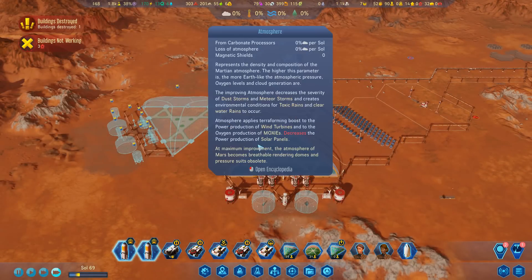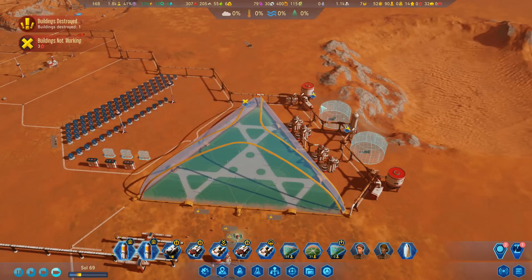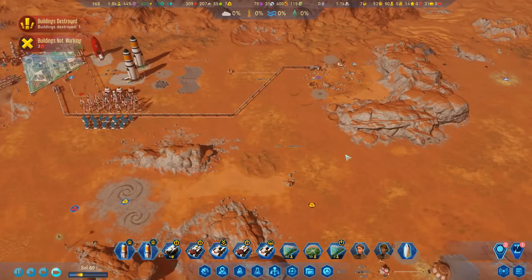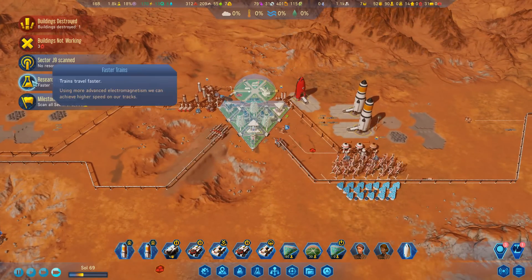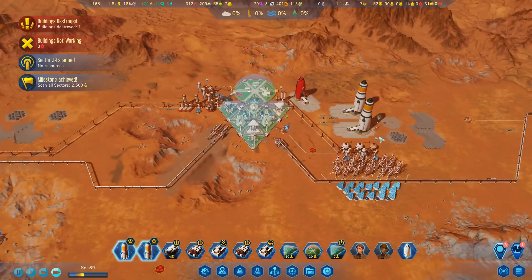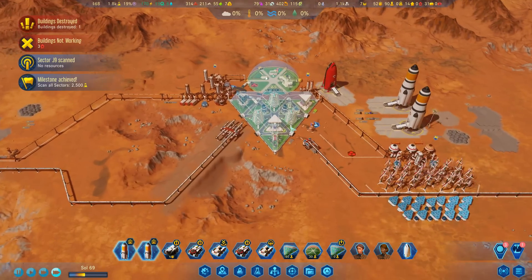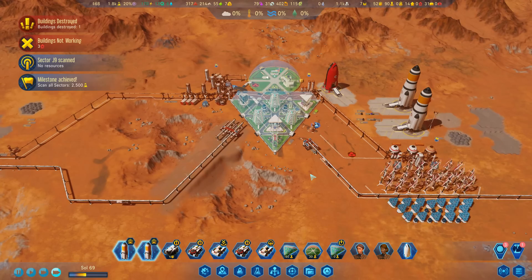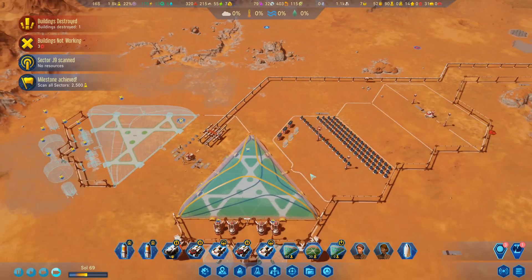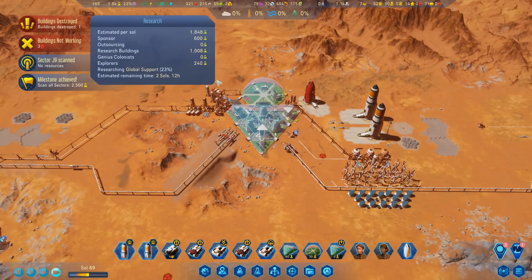I want to get the supplies a little bit higher before I put the buildings in here to get built. We've just done Faster Trains so now we're working on Global Support - I can't wait to see what we get from that. Some of the unique buildings are awesome, pretty game-changing. Some of them are rubbish so I'm hoping we get something good.